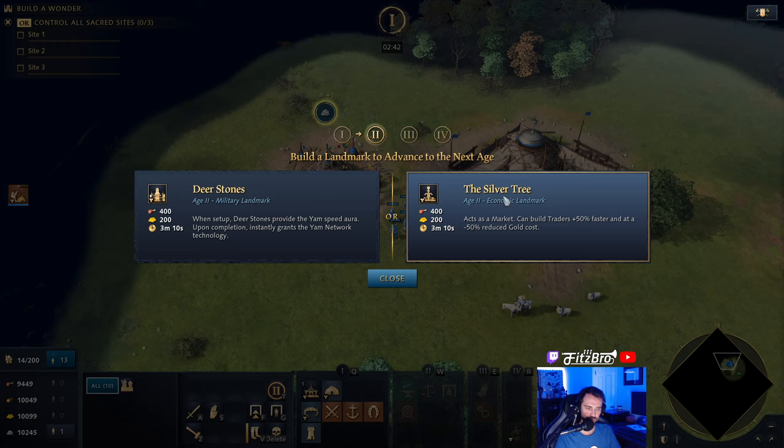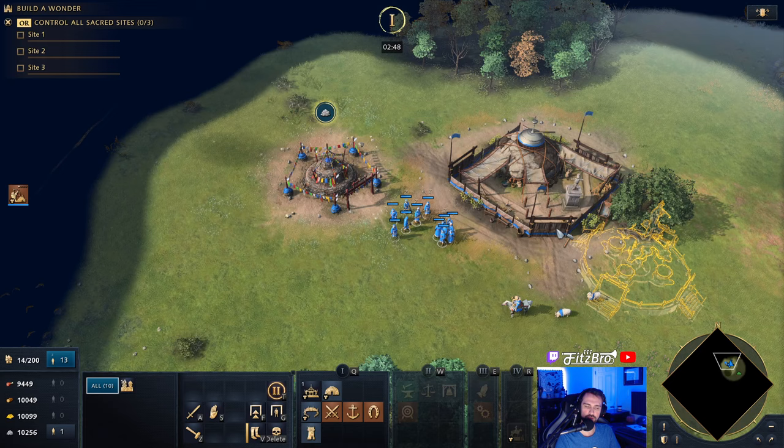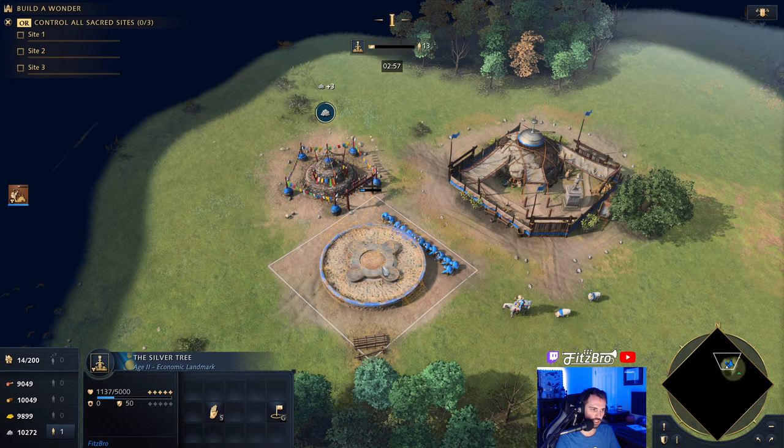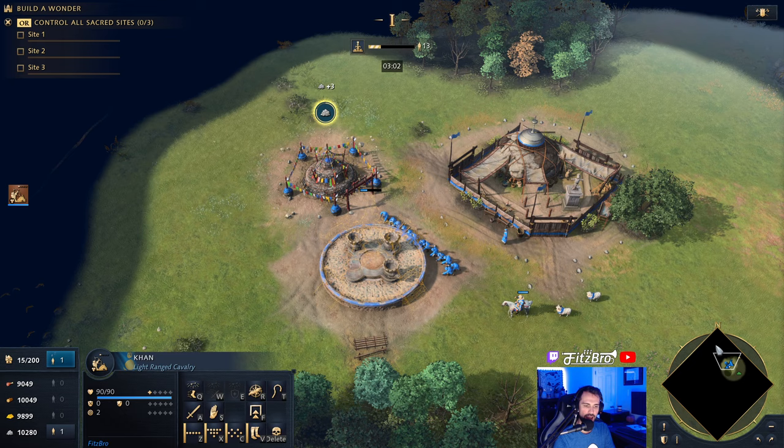For this reason I actually think the Silver Tree far outweighs the Deer Stone as the better option. The Silver Tree is an economic landmark that acts as a market — you can build traders 50% faster and at a 50% reduced gold cost. This gives a super strong economic boost to your economy.